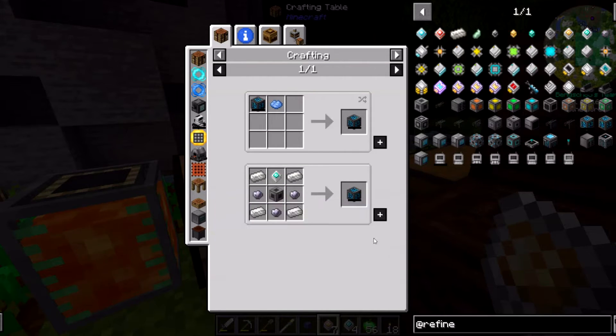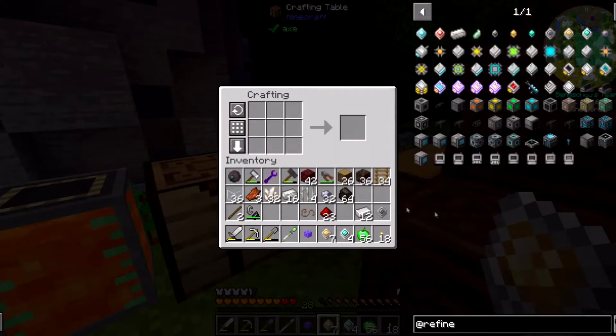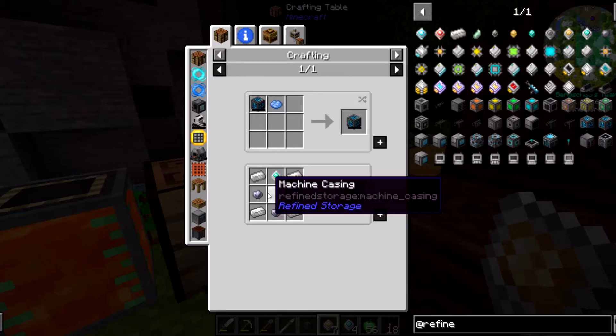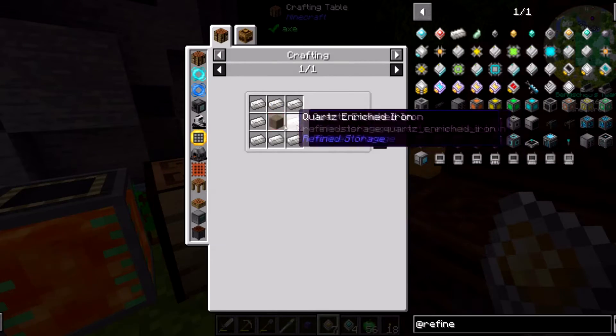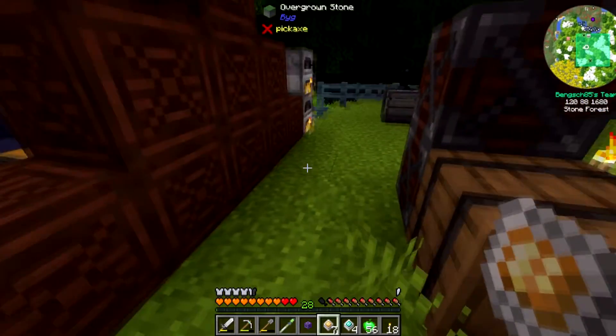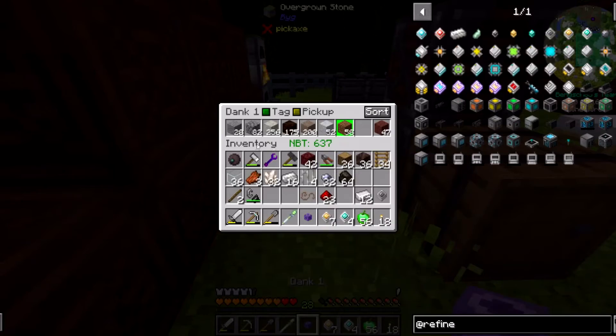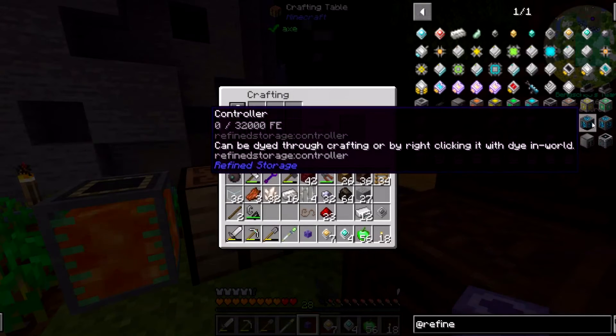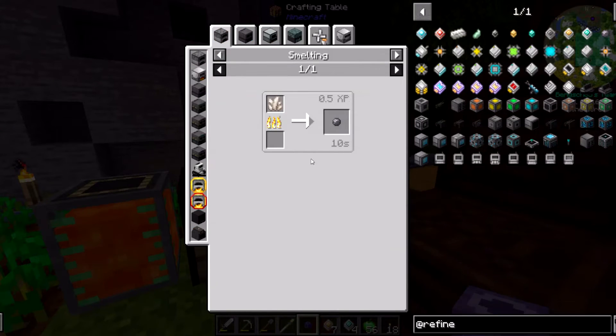Let's find out — we're going to go in here and claim it. So now they want us to make a controller and some cable. Oh yeah, it was quartz-enriched iron — sweet! That makes our life so much easier. Recipe is too large to craft — oh I thought I was still in there. So what are we missing? We're missing a machine casing. We need a machine casing and a site — we'll leave one in there so it keeps processing.